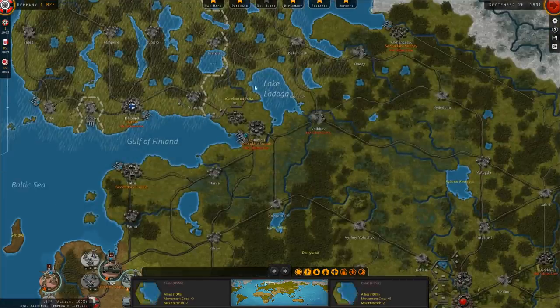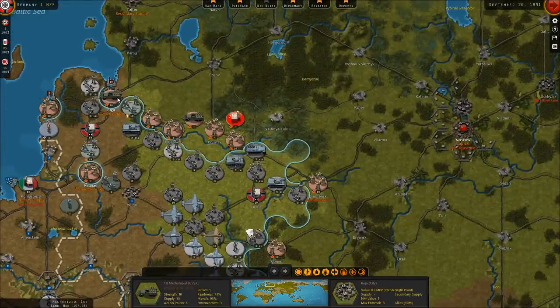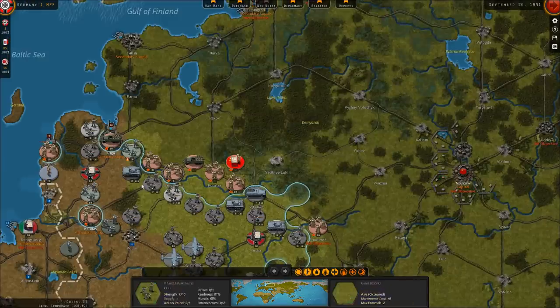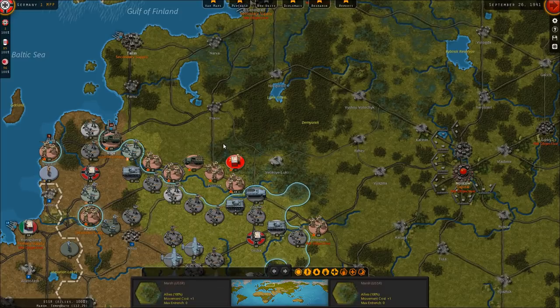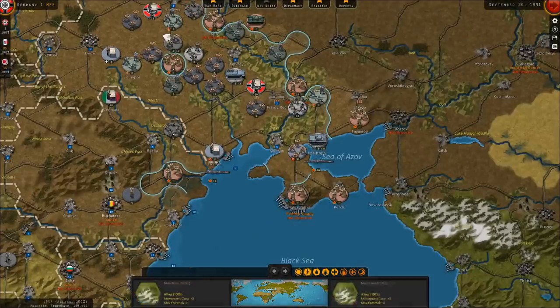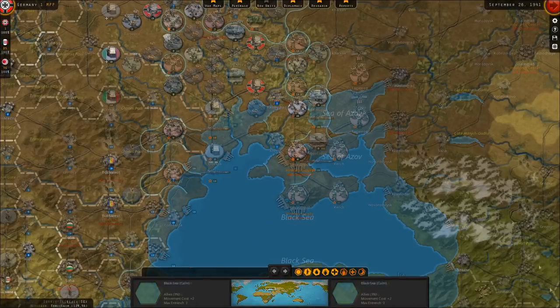I don't envision driving too far north on Leningrad, but it would be nice to take Riga — I think it has around 10-20 MPPs worth of economic production, and it'll help unbuckle this line in the north. They've built a single main line of resistance there and I don't want to spend too much effort driving north. We are also going to need to start upgrading our infantry firepower at some point.